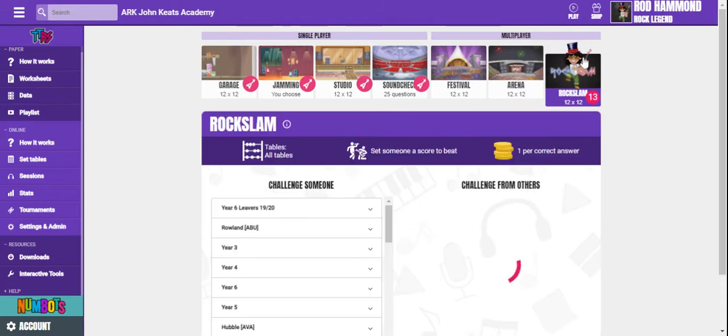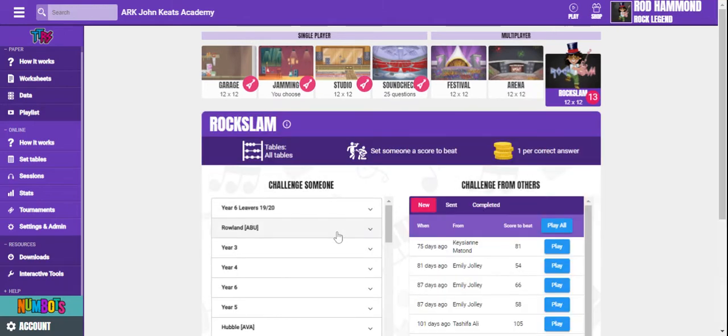In Rockslam mode, that's where they can send a challenge to their friends and to their teachers as well, to have a little competition online with them. That challenge gets sent and then the person gets a notification — you can see I have 13 notifications — and then you compete like that.